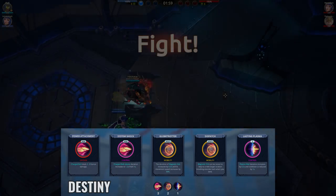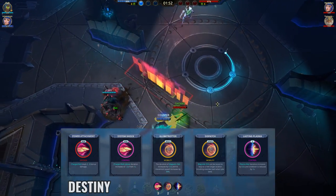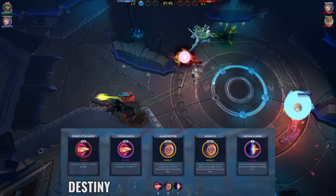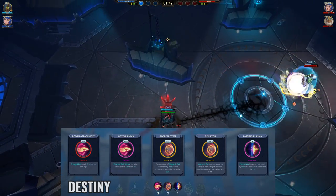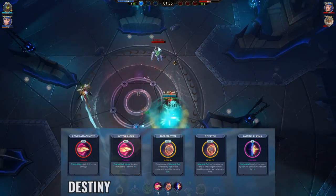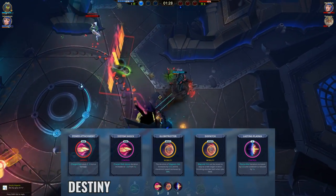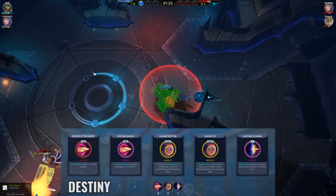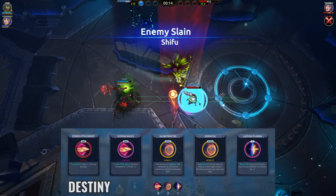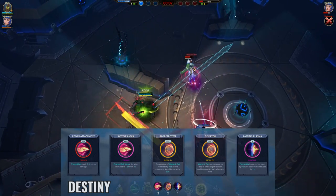On to our new champion Destiny, this is the typical build I take. Power Attachment and System Shock are really good since they make her mouse 2 really strong — her mouse 2 is probably her best ability so I take both these battle rights almost all the time. This Patch is another that's really quite needed for Destiny since she doesn't have a lot of iframes, and it gives her much needed survivability. I like Globetrotter for the increased movement speed on her spacebar, since it really helps with running away or quickly hitting an enemy and getting out. Lasting Plasma is quite helpful against ranged enemies, but you can take either of the Q battle rights or the ultimate improvement battle right instead if you need more damage or survivability.